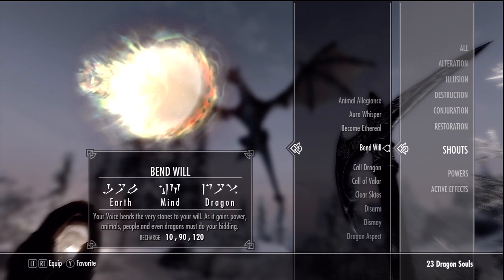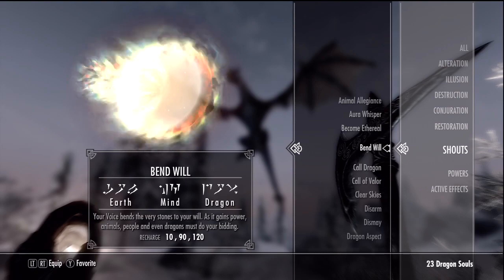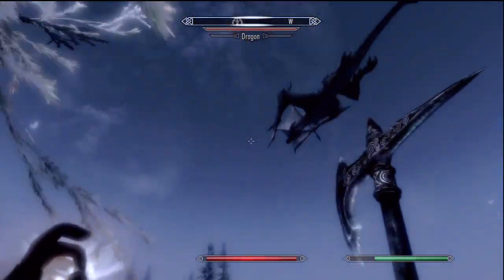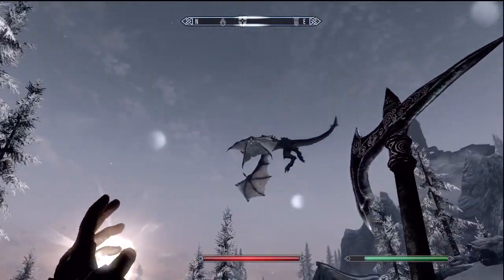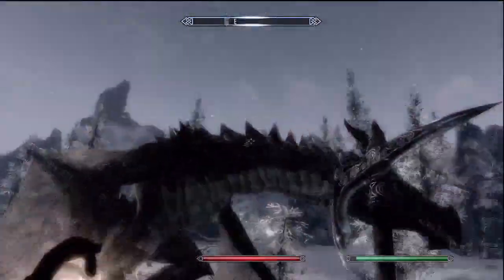I'm going to be using the shout to tame this dragon, get on it, and show you guys what dragon riding is like. So here we go - just a regular dragon. I use the shout on him, he should be landing soon because he is tamed. He's going to come to me.